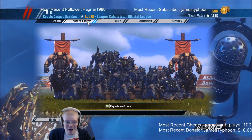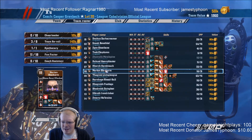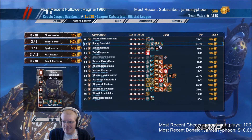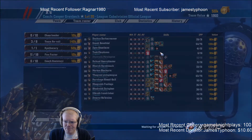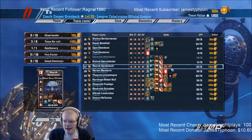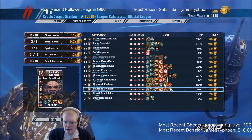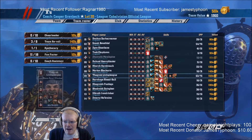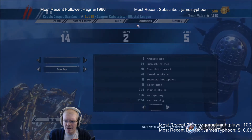He doesn't have a minotaur, so that means he's gonna have a lot of skills. He's even missing a player - he does have 14 players though. Let's see: dirty player block, sure hands block, kickoff return, pro... it's pro, not sure why he went pro there. This guy's got leader, block, frenzy, strength 4 hobgoblin, then guard, guard, mighty blow, piling on, guard, strength, guard. Only one player with claw though.